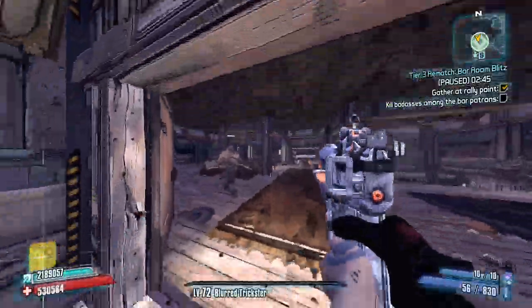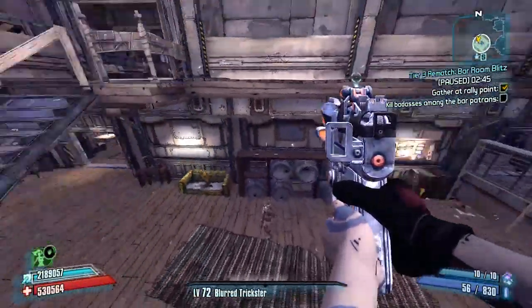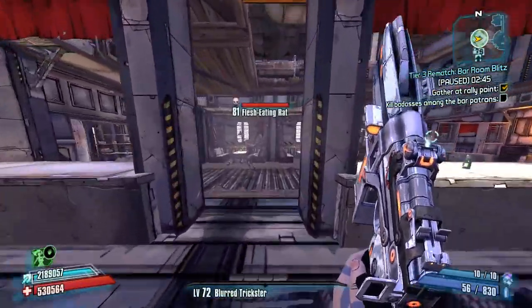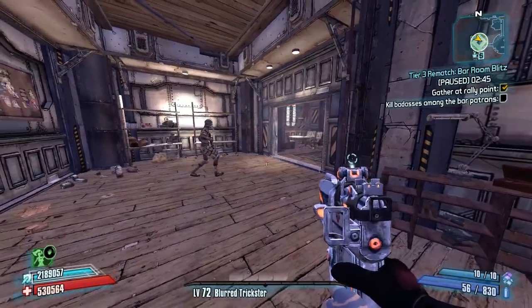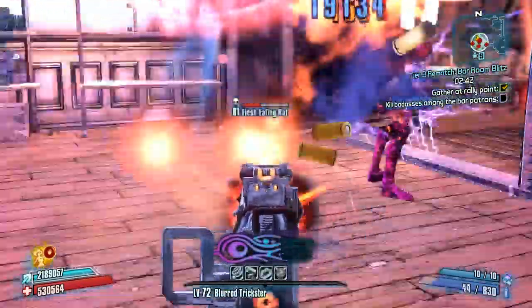We'll go ahead and get started here. I'd like to find two enemies that are grouped together in order to maybe get an initial double kill, which will most likely cause a badass enforcer to spawn. This rat's getting pretty close to this rat, so we're going to wait until they're just a little bit closer, phase lock them, and see if we get anything going on chain reaction wise.